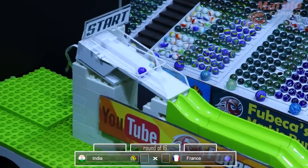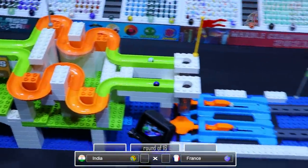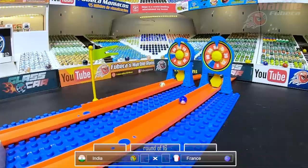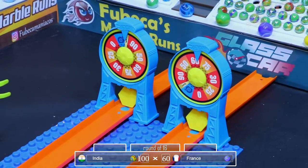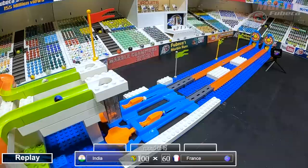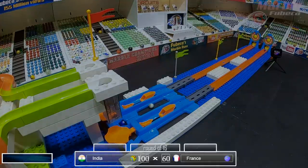Now it's time for India versus France. India, another fan favorite here on Fubeka's Marble Runs — they've been doing pretty good in the last couple of tournaments. India gets another 100; France only gets 60. A dominant win by India as well. They will be advancing to the quarterfinals versus Vietnam. Two teams that have both got 100 in the previous round — that will be an interesting match to see. So India will be going up against Vietnam.